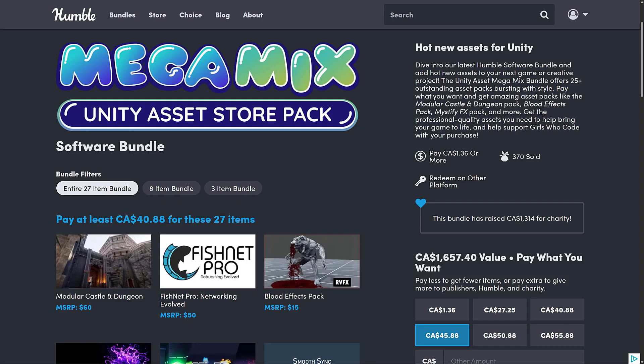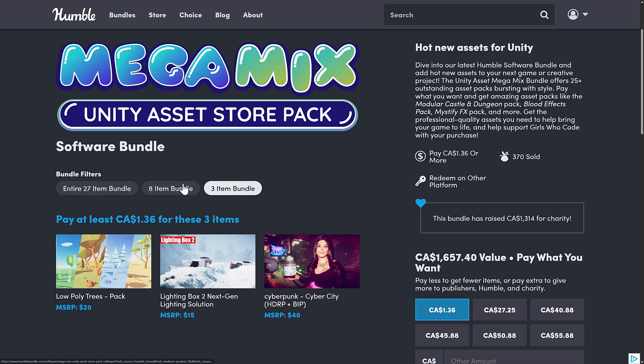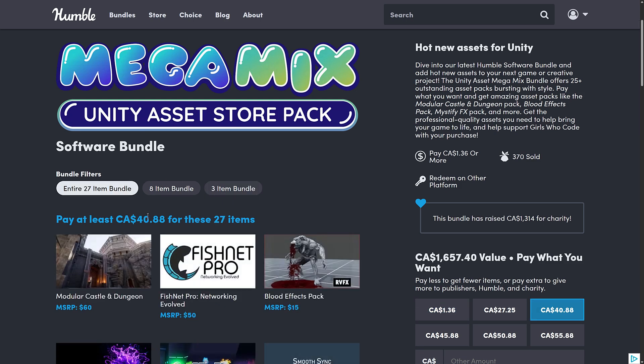First off, this is redeemed with a single key on the Unity Asset Store. So you buy this, whichever tier you buy, you get a key, you go over to your Unity account, you put the key in, you assign it to an organization, and then you get all of these assets. It works out to $30 for 27 items here.